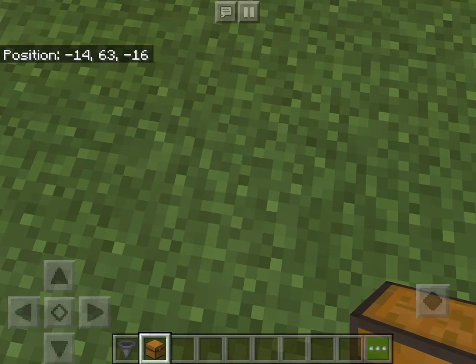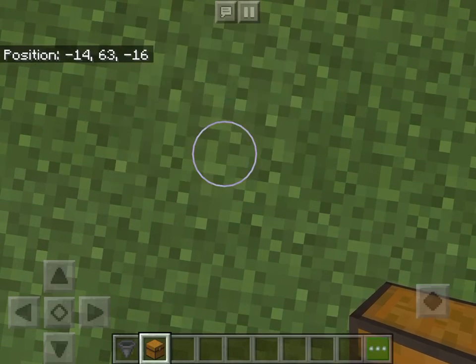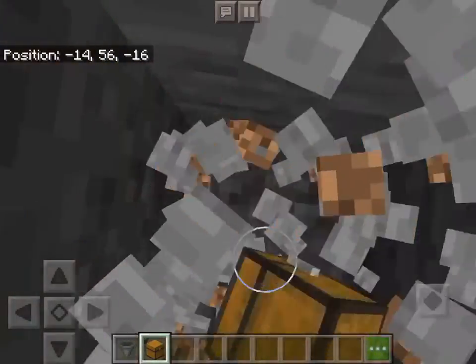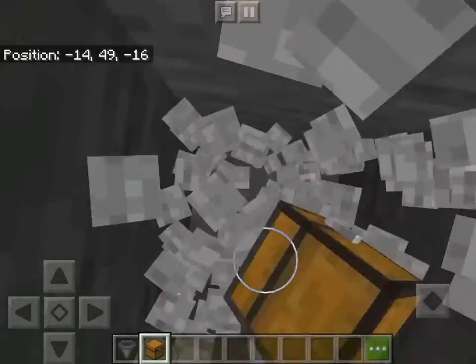First you have to dig to the void. If you don't know where the void is, just keep digging till you can't dig anymore — there's like a blue space in there. Dig all the way down to the void and then we'll say what the next step is.